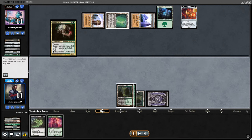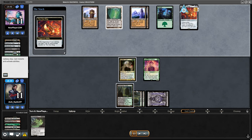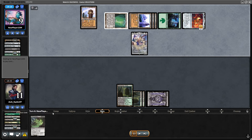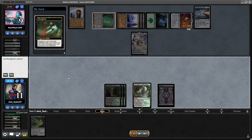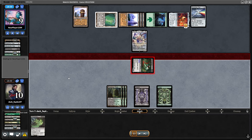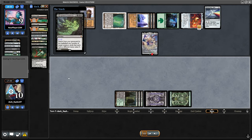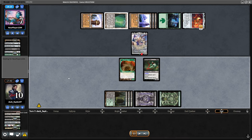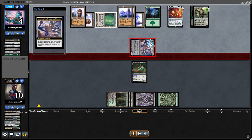I was hoping for a land here to play Agadeem's Awakening. Didn't get it, but I play Lotleth Troll and the Halfling. Opponent gets two more damage in the upkeep, which means my Bloodghast has haste now — that can be relevant. But the opponent had Ulamog there, exiling both of my creatures and removing any chances I had of winning. I went for Awakening but didn't have any one-drops in the yard, so I bring back Dryad Arbor and Lotleth Troll. Dryad Arbor gets the Bloodghast back, but opponent has two removals to connect with Ulamog and finish the game.